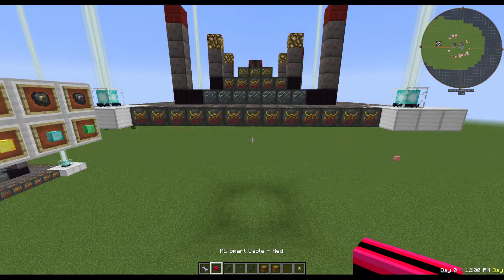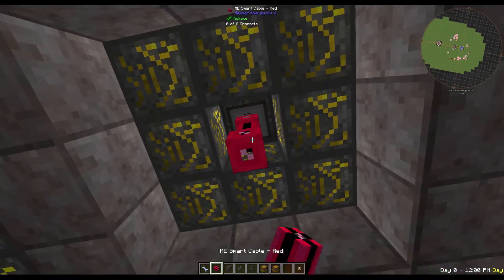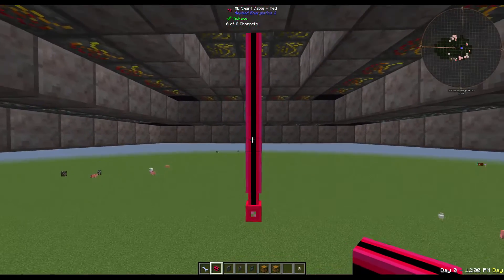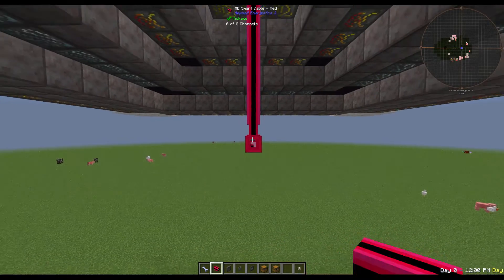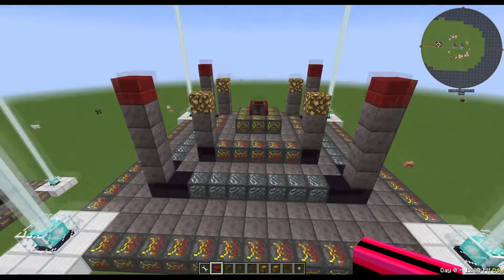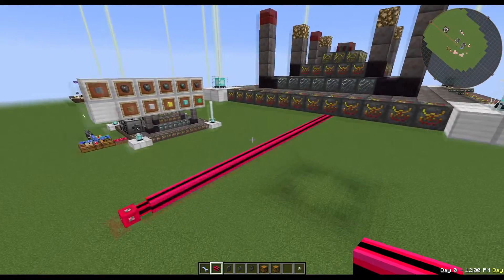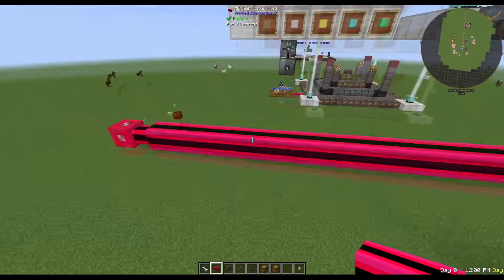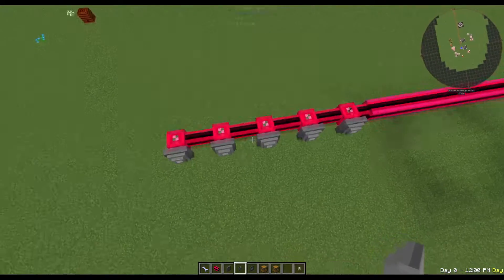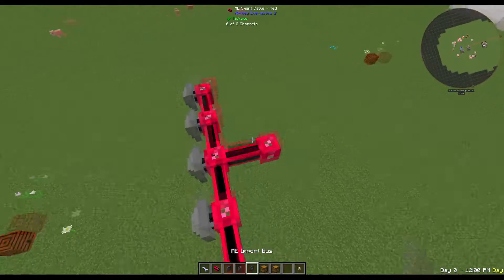We're going to get started with the first circuit - the red circuit. We're going to start with a storage bus on the bottom of the altar. This doesn't need to be on the bottom; it could be any side of it. I like it on the bottom because it makes the whole thing look cleaner - the entire system is hidden. If you already have things underneath, like maybe a well of suffering underneath the altar, you can pull from any other side. We'll add five export buses onto the end of this. From the middle one, we're going to pull out another piece of cable, and then on the side of that we will put an import bus.